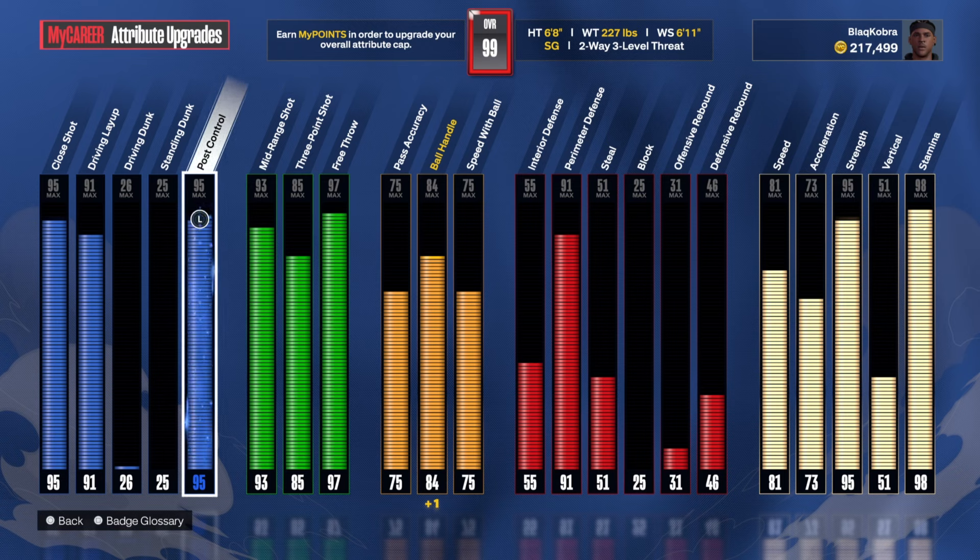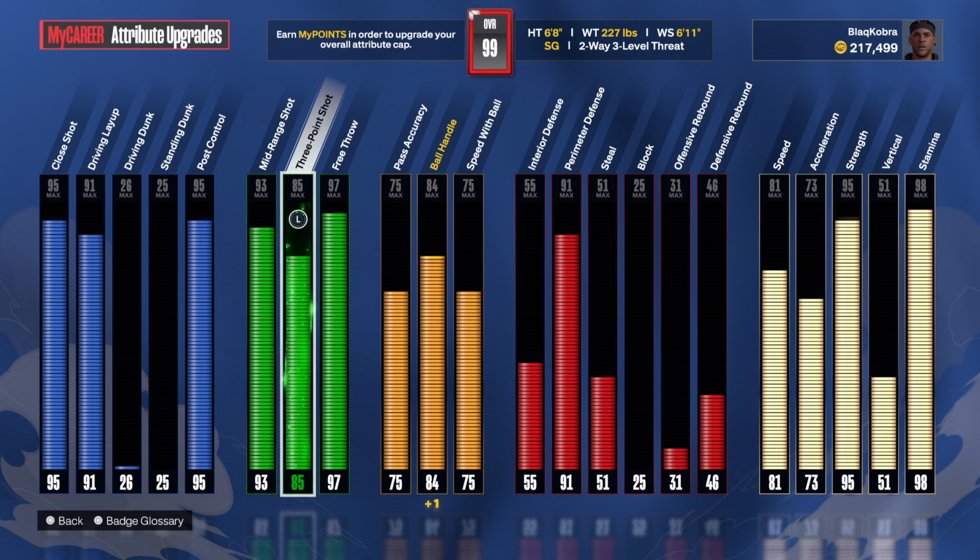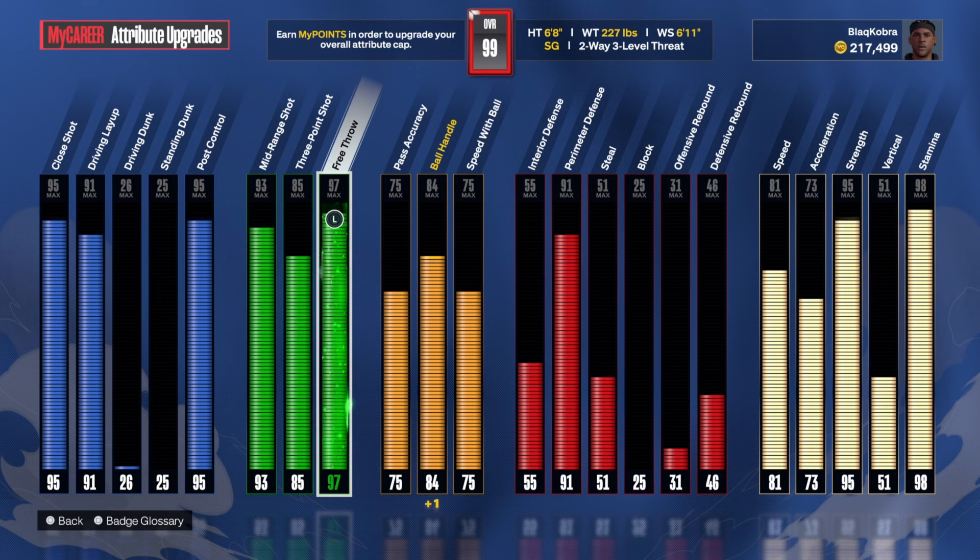Personally I don't do drop steps, but it's a nice luxury to have if you just want to pull it out when you need to. 93 mid-range so I can get Hall of Fame Catch and Shoot and gold Corner Specialist. 85 free throw and bronze Limitless Range — that's what the 85 gets you. 97 free throw: don't pay too much attention to that, I just had some extra points left over, and if anybody's gonna shoot those violation points it's gonna be me — I don't trust nobody.